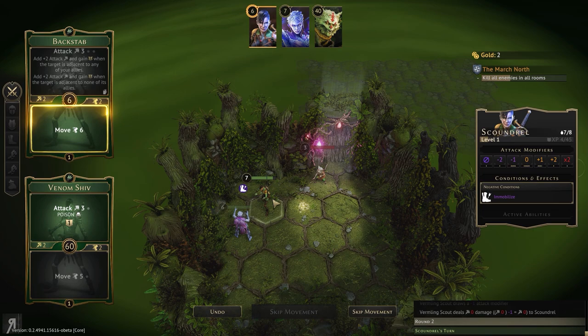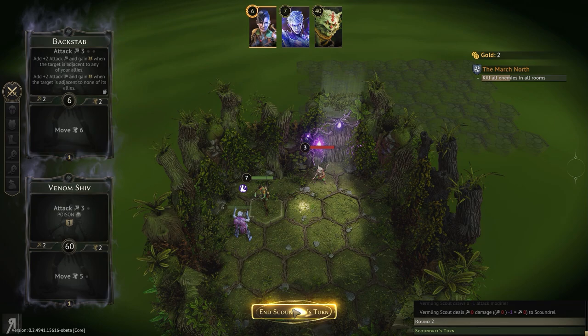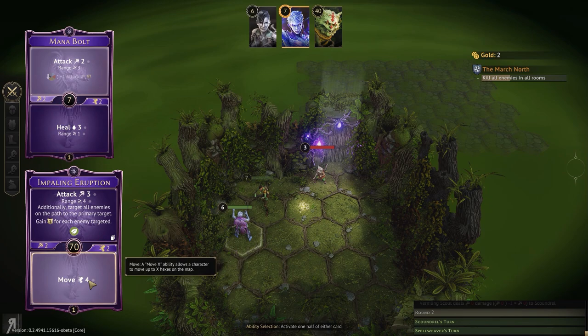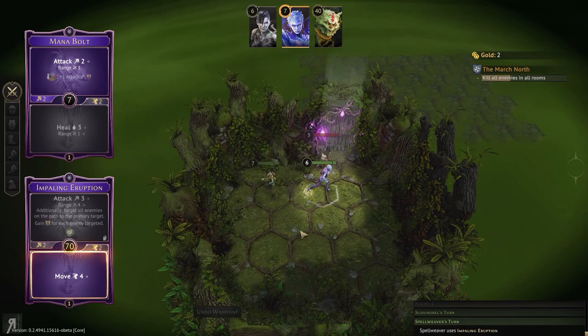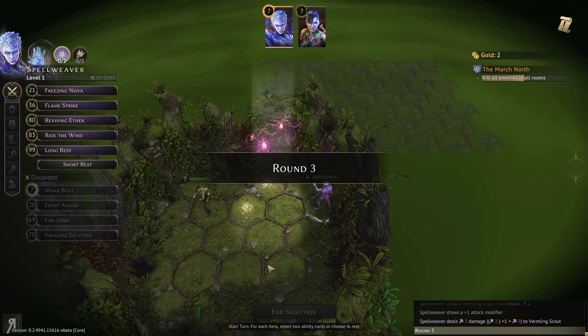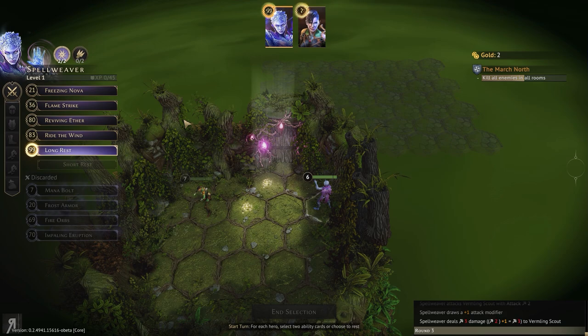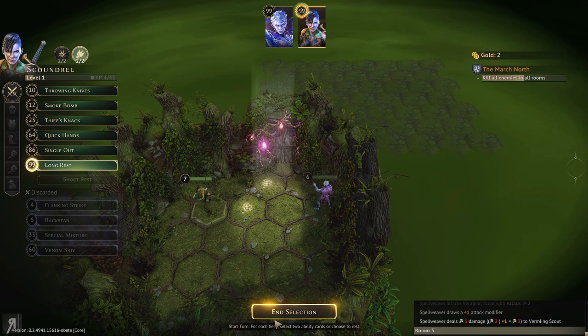We're going to have to skip the Scoundrel's turn altogether — just fantastic. So let's just move over here with the Spellweaver and get her in position for the next couple of turns. I'm going to try to use mana bolt here — we did get a plus one, perfect. Now we can have a long rest basically. Every single card can recover. We'll recover all our cards with both the Spellweaver and the Scoundrel.